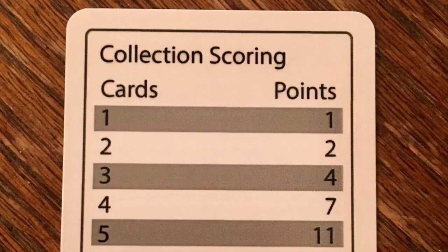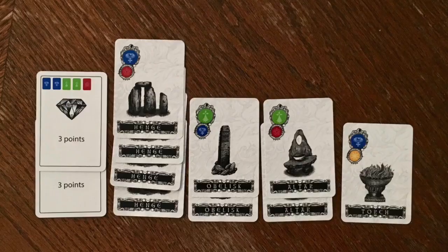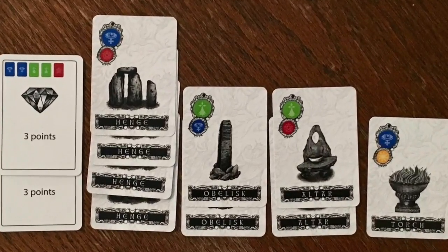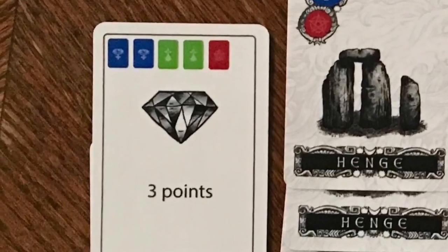After 6 rounds, you will then score your sets. Remember, it's important to gather the same type of card as they will score you more points at the end of the game. You'll take the number of points from your sets and add them to any gems that you might have gotten. The player with the highest score wins.